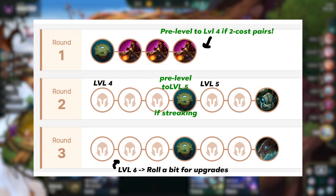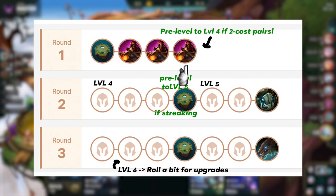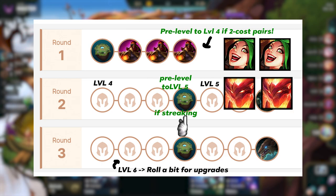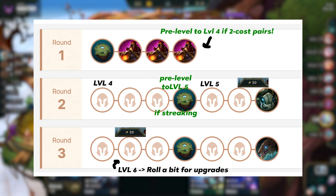The leveling for this comp uses the standard 4-cost carry leveling curve. You want to pre-level to 4 on 1-4 if you're sitting on a lot of 2-cost pairs; otherwise, level to 4 on 2-1. Next, you need to decide if you want to pre-level to 5 into the carousel — you do this if you're win-streaking and still sitting on a lot of 2-cost or 3-cost pairs; otherwise, level to 5 on 2-5. Try to hit 20 gold going into Krugs — that's good econ. Then on 3-2, level to 6 and roll for some upgrades. As a rule of thumb, don't roll below 20 gold to keep some econ. Good econ and a good leveling curve is going to help you a lot with winning games.